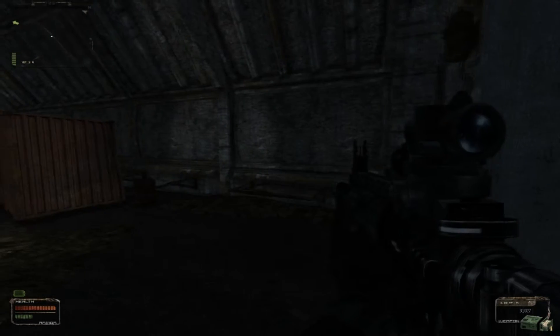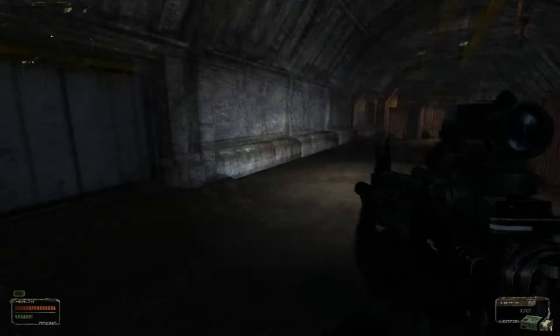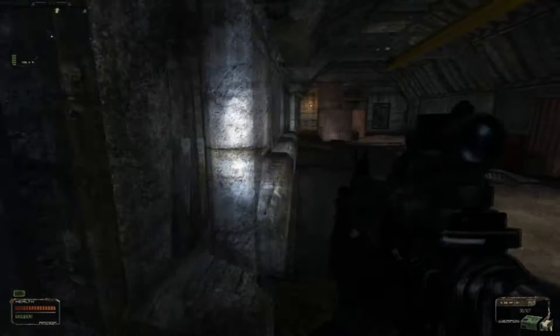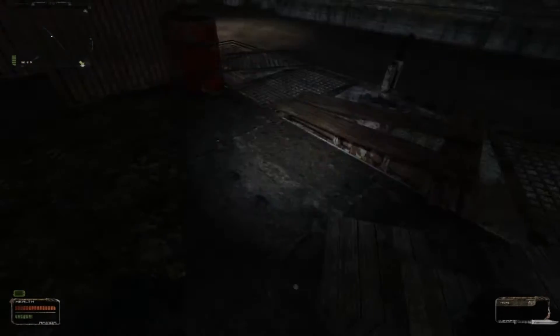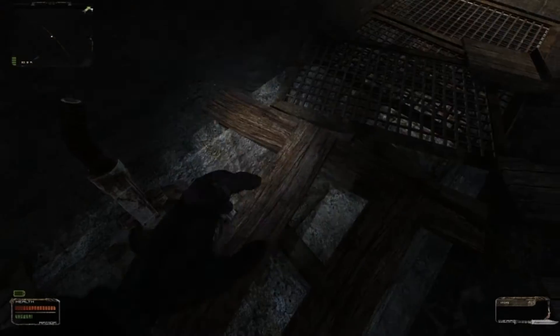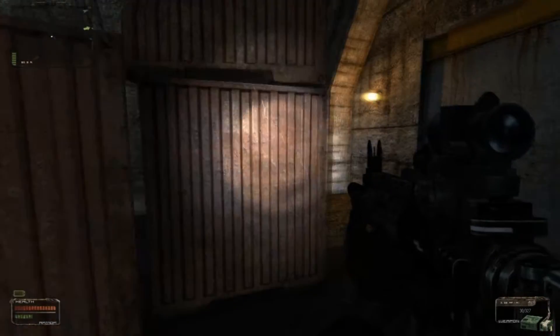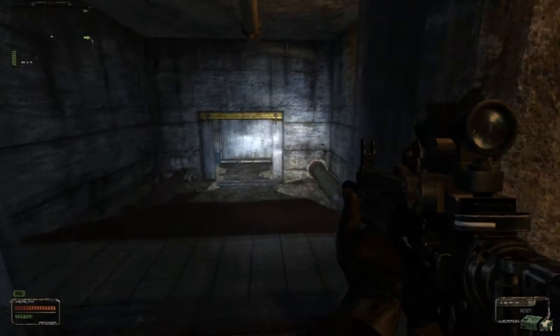Hello everybody and welcome back to STALKER: Shadow of Chernobyl. We have just entered the bunker that is home to the Brain Scorcher, so we're gonna check this place out and try to disable it. I'm guessing there's gonna be some freaky stuff going on in here, and it's just way too quiet. Okay, let's check this place out.